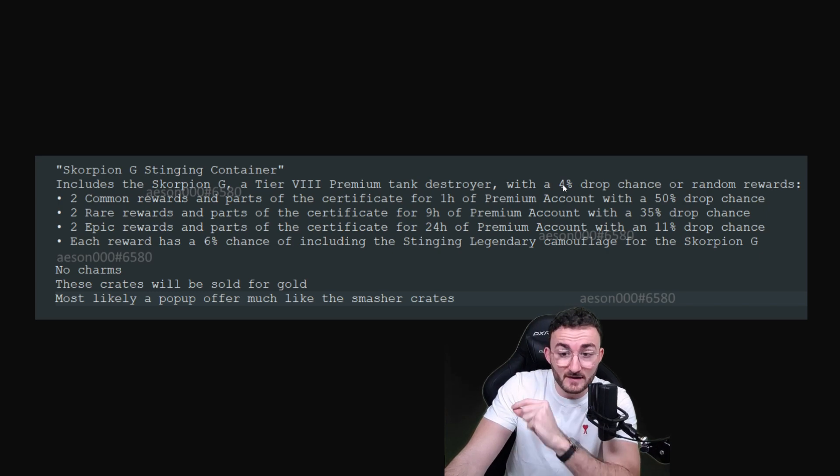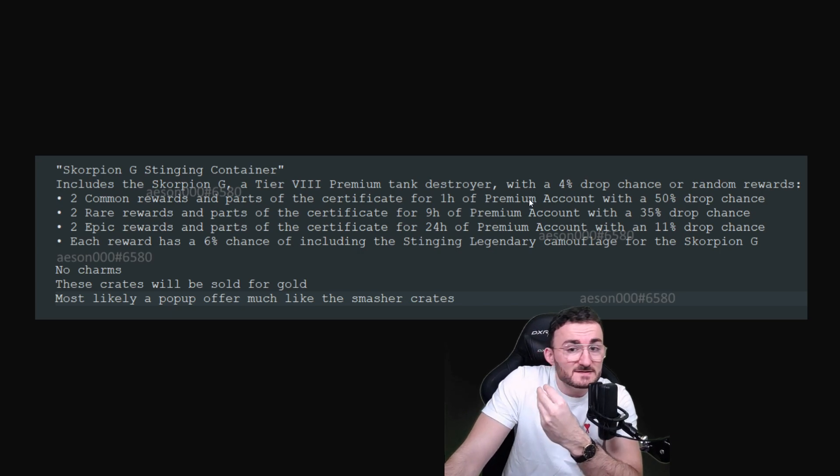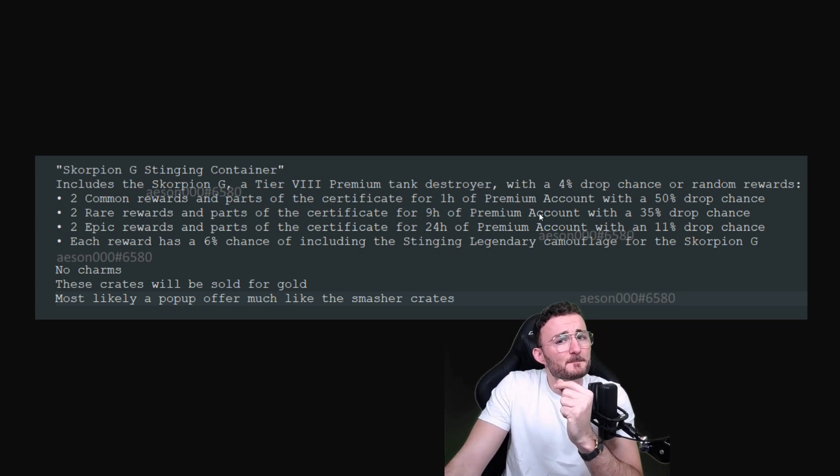There is no pity charm here. It's not like you buy 25 crates and you get the Scorpion G guaranteed. No, you have to gamble again and again until you get it. That's why in my opinion, even if it seems juicy, maybe it's not the best idea to gamble — and just wait for the Scorpion G to come back in the shop for gold, because it will, because it already did.